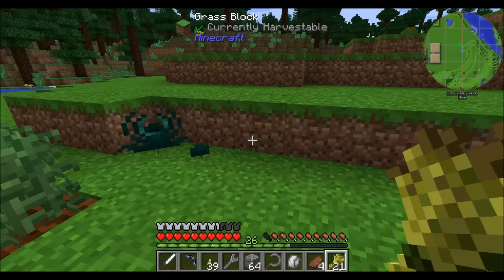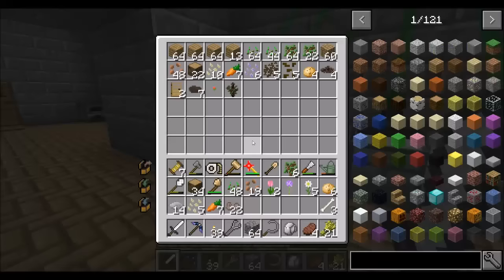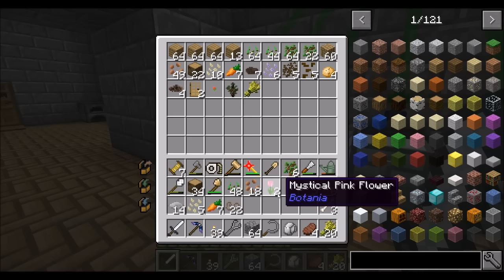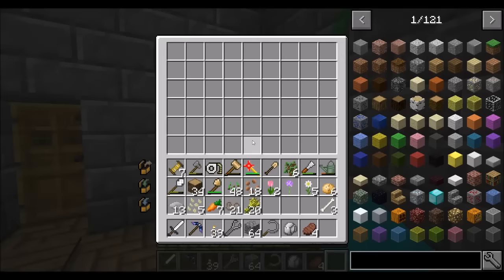Right now I'm going to go test out my little sorting system. I think most of the items that I need to sort should be in here. It looks like wheat could probably go in there, potatoes are in there, seeds look pretty good, carrots in there already, rice seeds and rice in there too. I just want to hit the smart whitelist to update it, then dump everything, and in theory pretty much everything should land in the appropriate chests.